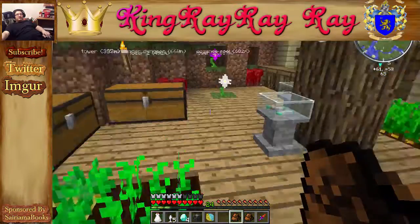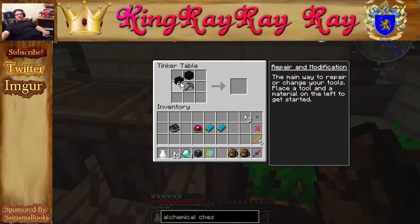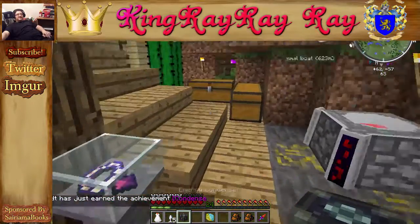All right, we put the obsidian like so — there — and then four diamonds. If I get the recipe correct — there we go. Now we've got the energy condenser. I am condensing the world!